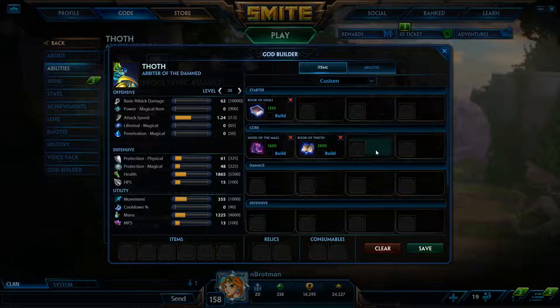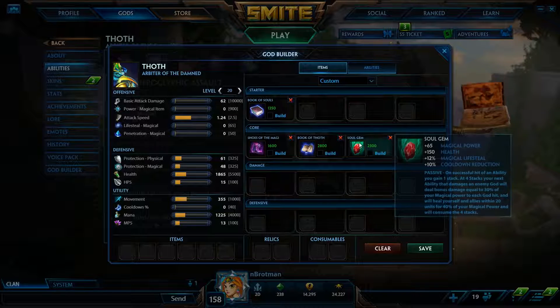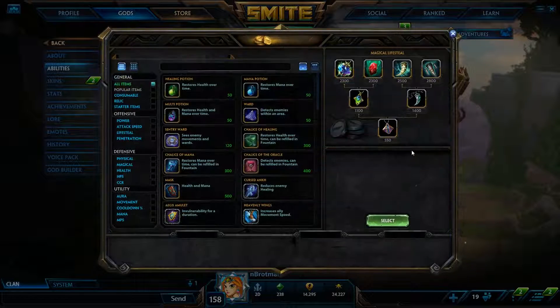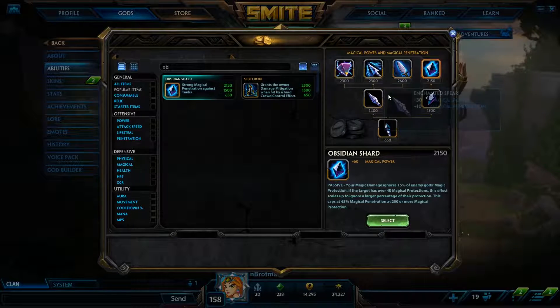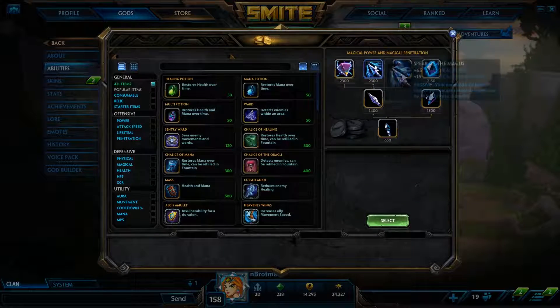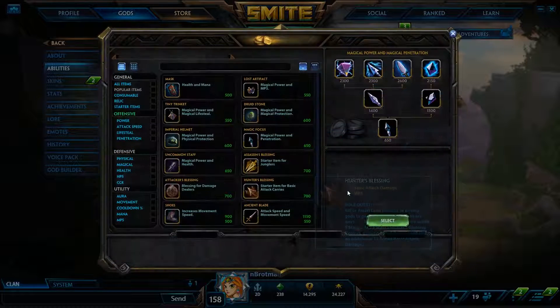Third item, I like Soul Gem on Thoth: a little less power than alternatives, but gives health, lifesteal, cooldown, and a nice passive that heals you in fights. For the pen slot, I go Obsidian Shard rather than Spear of the Magus. Late game when you're ulting, you want as much immediate damage as possible. If you don't apply Spear of the Magus first, your ult does more damage with Obsidian Shard. I really believe Obsidian Shard is better here for late game purposes — if you disagree let me know.